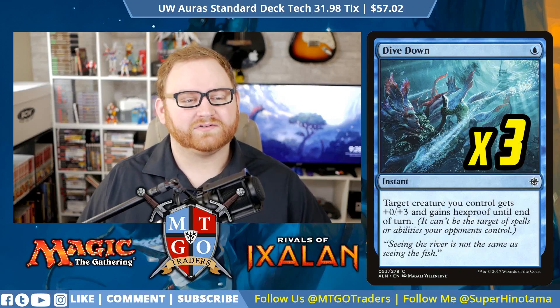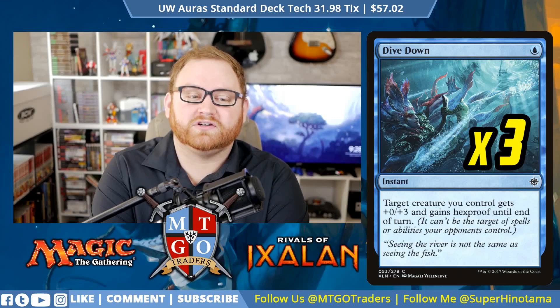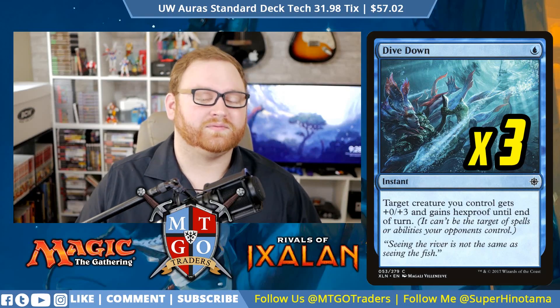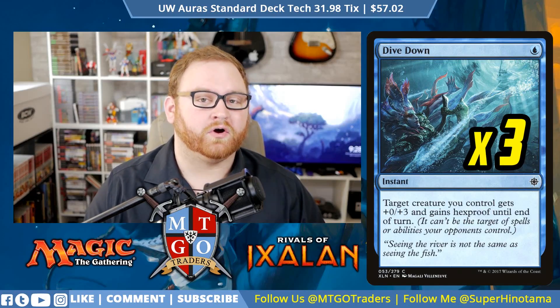What can we do against a more aggressive opponent, a more control-heavy opponent, and a more removal-heavy opponent? Let's go to the sideboard. We have Dive Down — a fantastic card. It's a 3-of, 1 blue mana instant. Target creature you control gets +0/+3 and has Hexproof until end of turn. This gives our creature temporary Bogles protection and the ability to block something and not die thanks to the +0/+3. Great at dodging removal or surviving in combat.